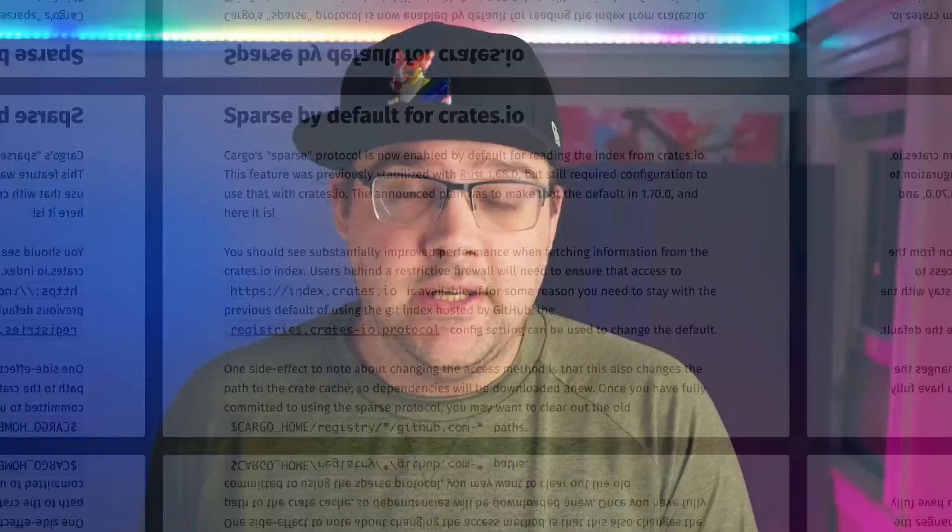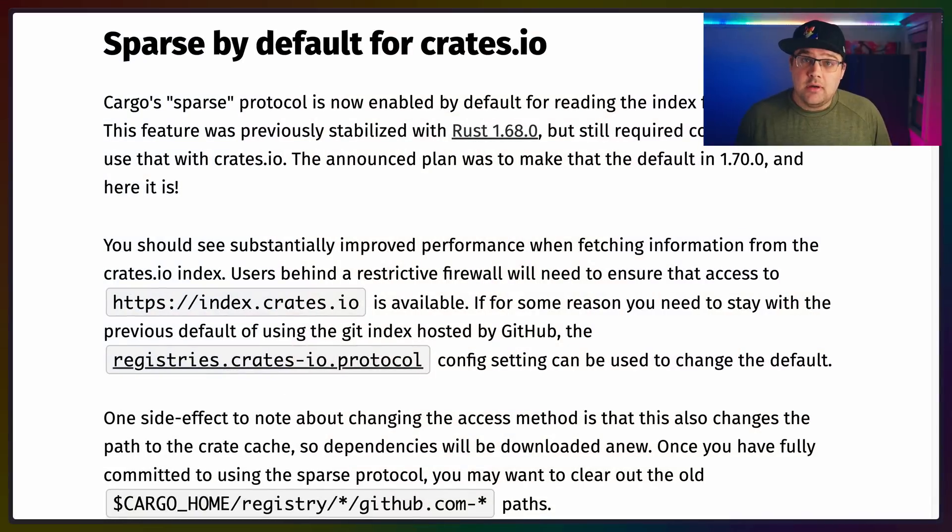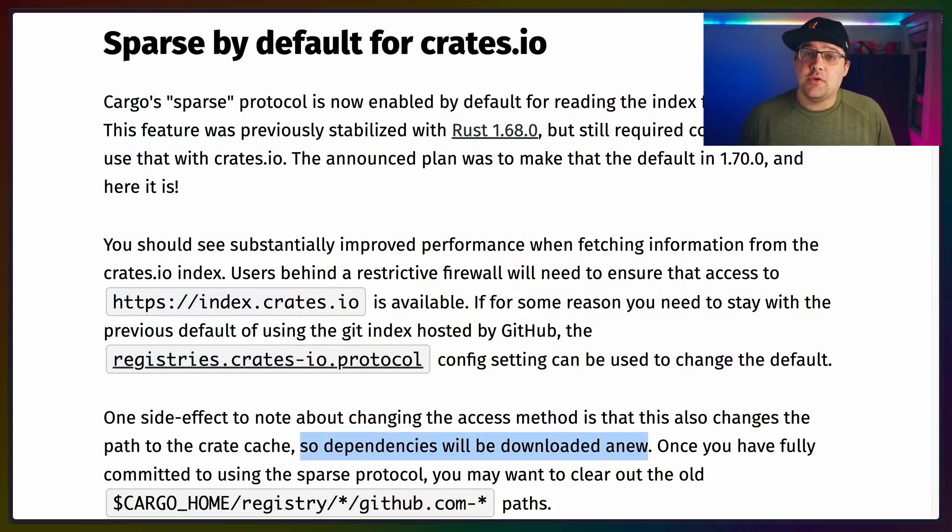If you've ever run into the issue — most likely in CI environments — of cargo being slow to update the crates.io registry, you'll be happy to know that the sparse protocol is the default in Rust 1.70. It's important to note that this will change the crate cache path, so you'll have to freshly download all of your dependencies.